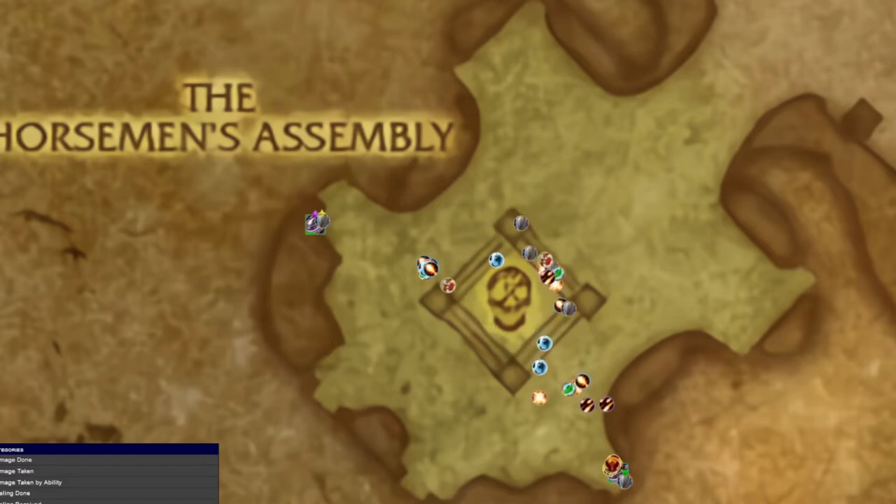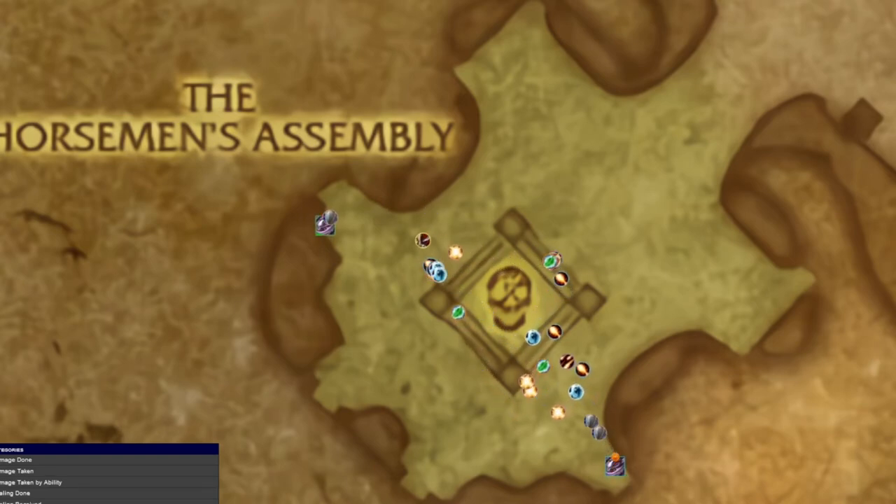Make sure to reset your stacks if they get too high. To do this, just stay out of the range of them and let the timer run out. Melee DDs, deal damage and take care of your stacks. Range DDs, deal damage and take care of your stacks. Healers, make sure to watch your stacks and use your HoTs to keep your group members living over time.